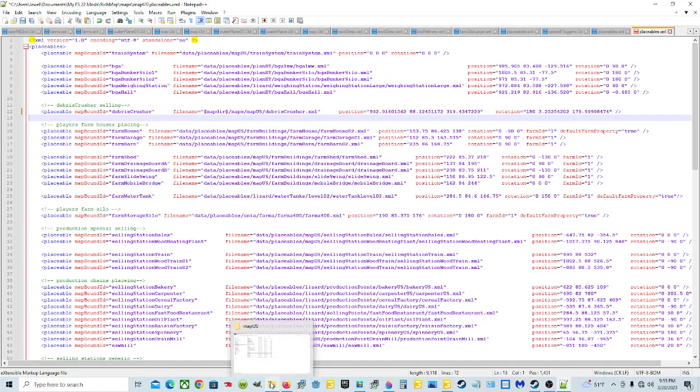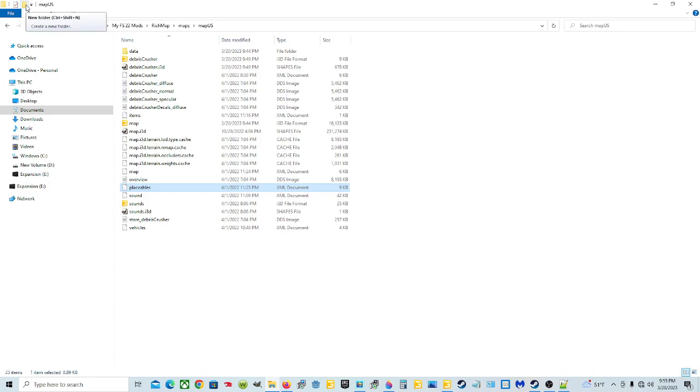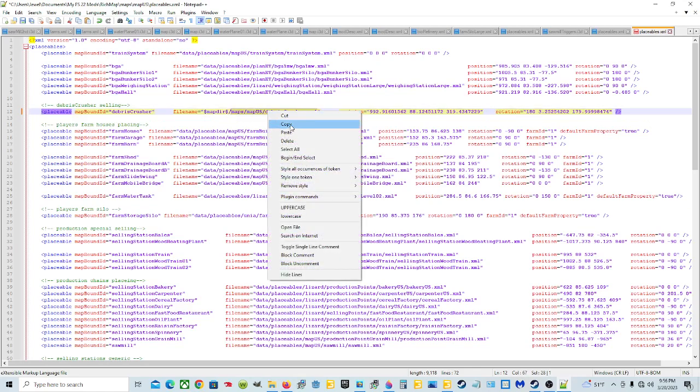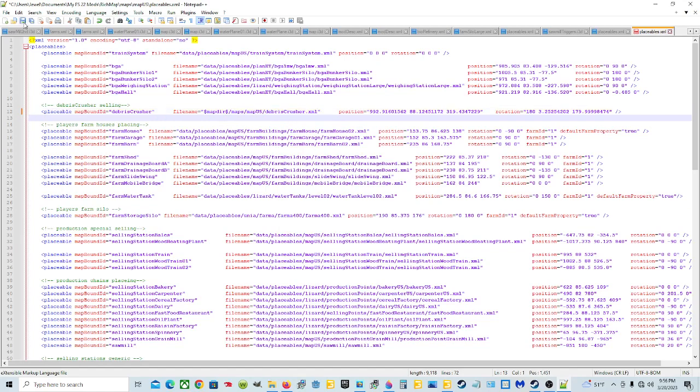Whatever your path is - if you had made a folder and named it Debris Crusher, you would need to include that in the path: it would say maps/MapUS/DebrisCrusher/DebrisCrusher.xml. So include every folder you opened to get there, with the last one being the dot XML file. Copy this path information, then hit Save on the placeables file.